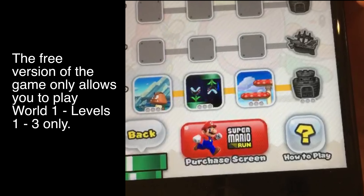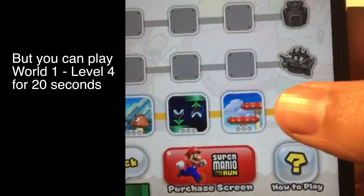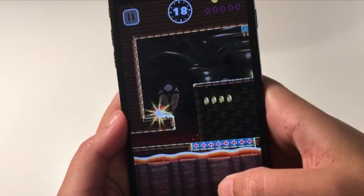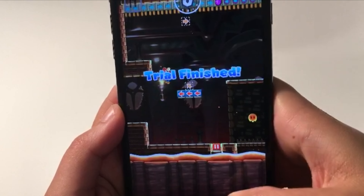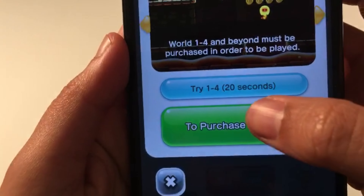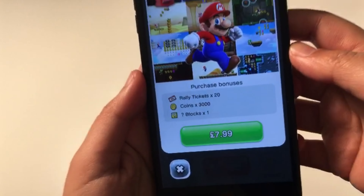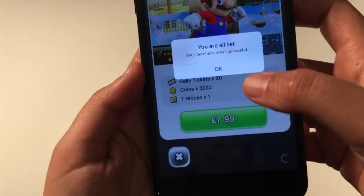The game is free to download from the App Store but only the first 3 levels of world 1 are free. You can try out the 4th level for 20 seconds however. If you want to play more then you'll have to purchase the full app which consists of 6 worlds for £7.99. Because I love Mario so much the purchase was a no brainer, but £7.99 is probably a bit much considering there are only 6 worlds, for now anyway.